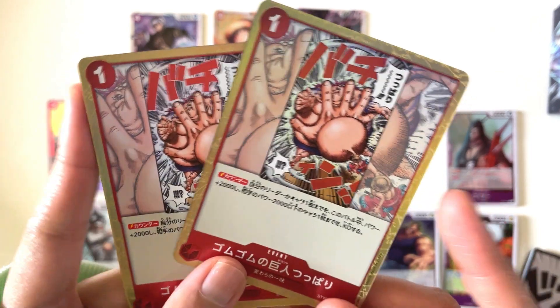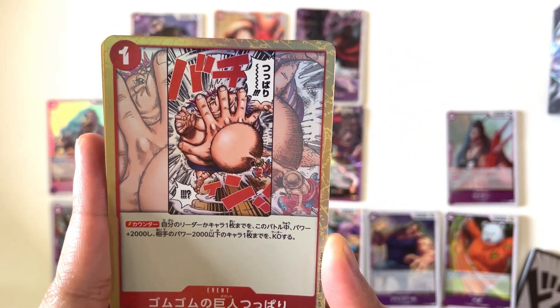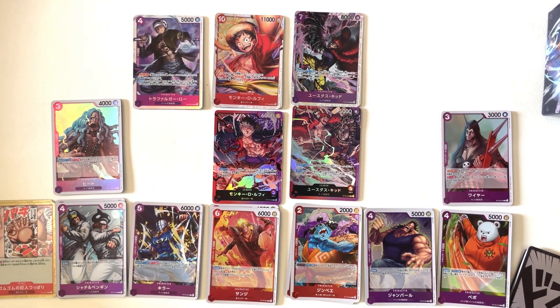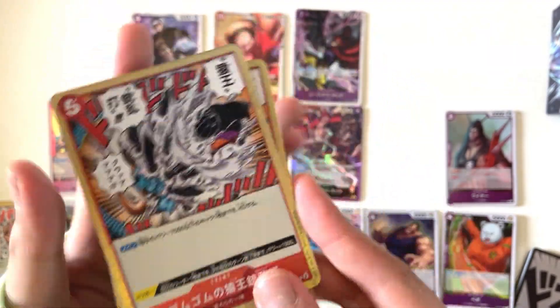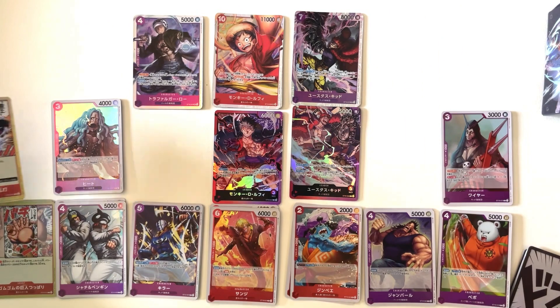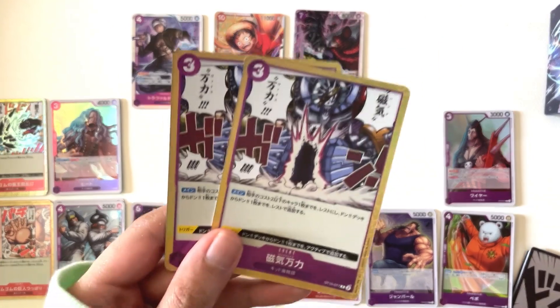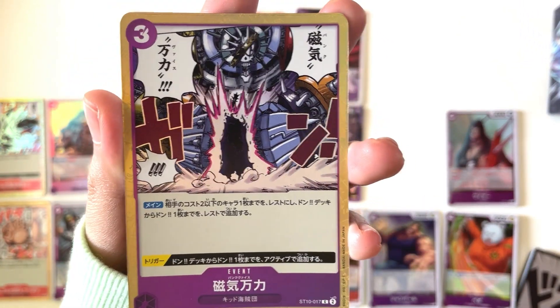Next, we have our 2 copies of a Red Luffy event card. Another pair of Luffy's event card, this time featuring his Calm Gatling. We also have another event card here featuring Kid — 2 copies as well.